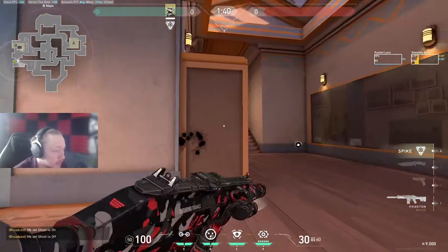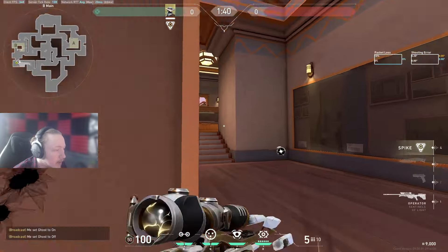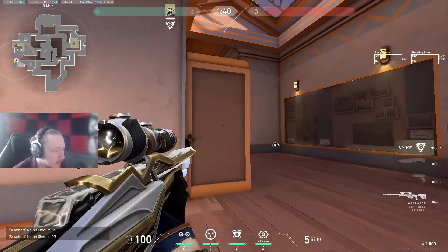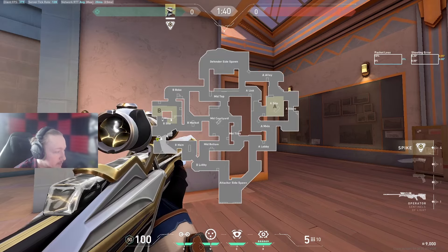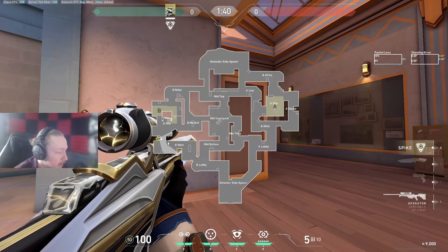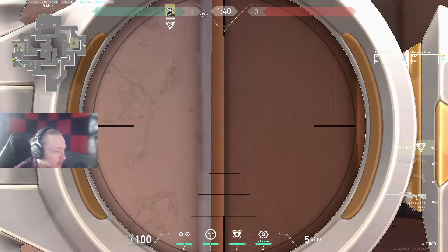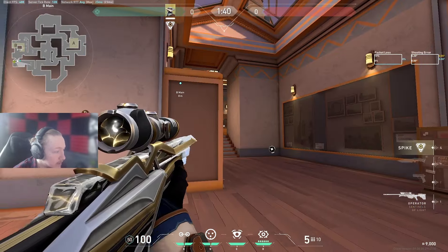So it's going to be really important the way you actually clear this when you know they have an Operator. Something else about this angle is that it used to be different before — it used to be that the camera had no chance of seeing this player because you could play a deep angle since this box didn't exist. But now it does exist, it means the camera actually has a decent chance of seeing this person.